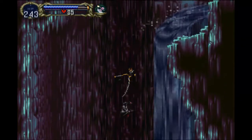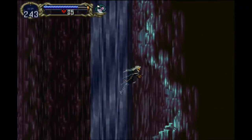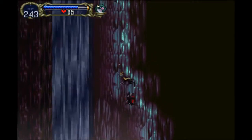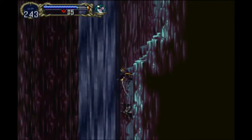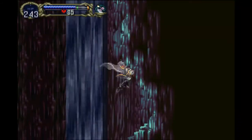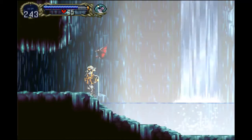This might be kind of a boring episode and I do apologize for that. That's one thing about a 200% run or a full map run — it can get somewhat boring, but we'll try. The best way to get the map sometimes is just to go as a bat and follow the wall as near as you can. There it goes. Now that we've got that covered, we need to go over to Olrox's quarters — I'll meet you there.